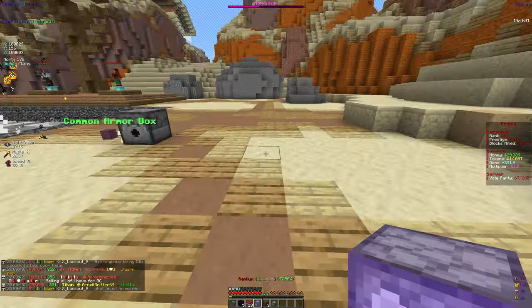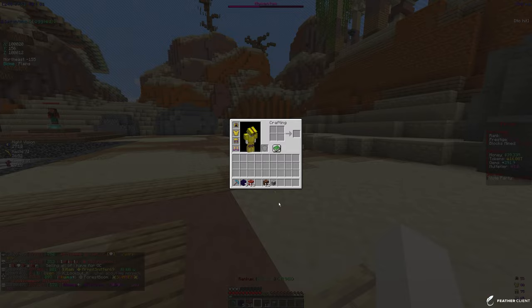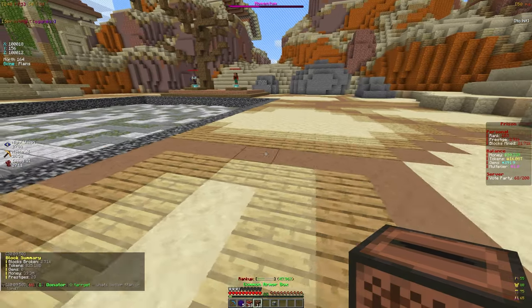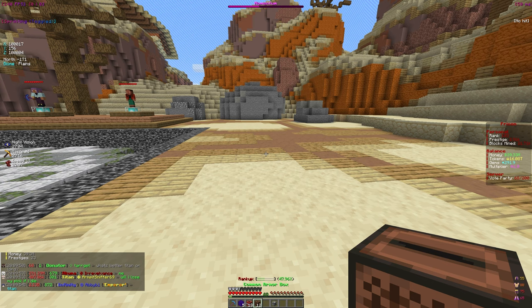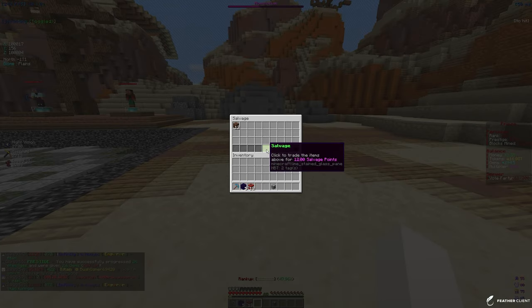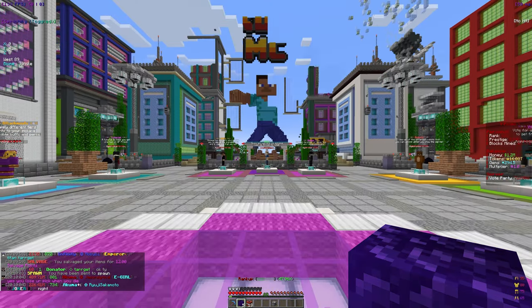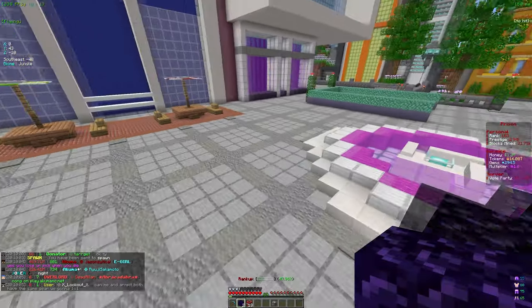I have four bronze mystery vaults and five earthen caches to open. You can actually just place them down rather than clicking slots. We got 12 common armor boxes from the vaults, which is insane. I'll salvage those for 12 salvage points since they're common armor.